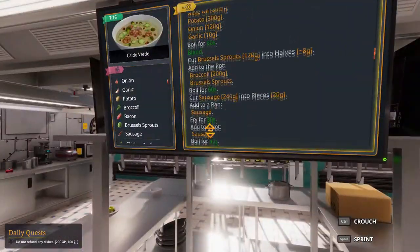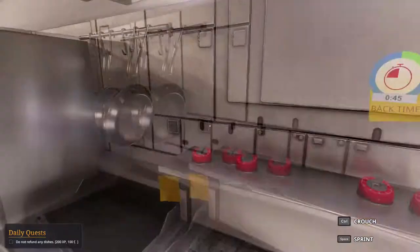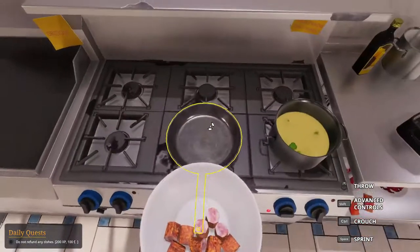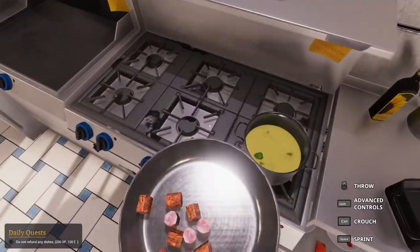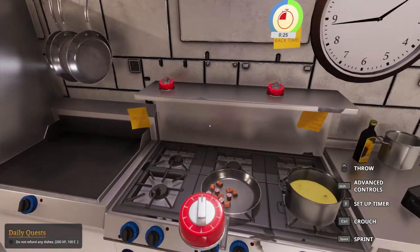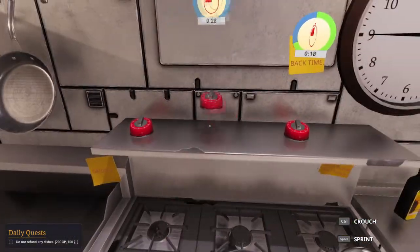We need to cut sausage into 20-gram pieces, add to a pan, and fry for 30 seconds — just that, without anything in it. This is too close so be very careful. Wait for 10 seconds so we have a bit of time. 30 seconds — let's wait for this to finish.